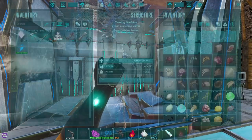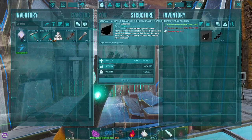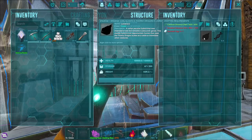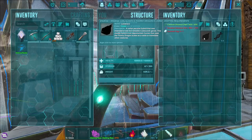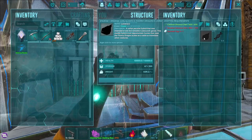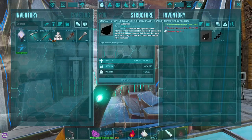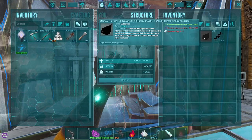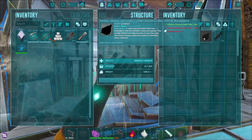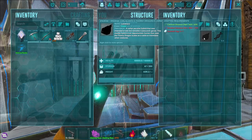Let's start off with our Coelacanth one. It's called a Lutodraco - a hyperclass. Description: a rather peculiar hybrid that was intended to test the versatility of Coelacanth genes. This muddy hybrid is an optimistic hunter that uses the Thorny Dragon scales as a rattle to intimidate other creatures. I think this might be a cute one! It doesn't tell me if it's a water one or not. It's a very cheap one compared to some other hybrids - just needs some common dino, excellent dino, and one synthetic egg.